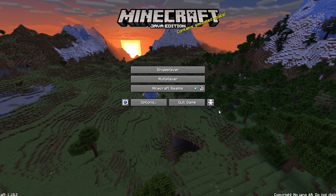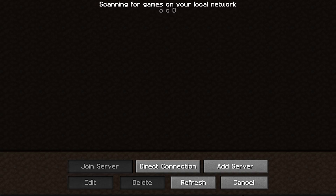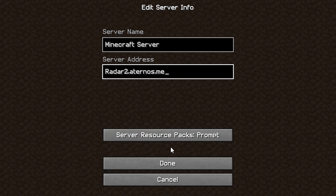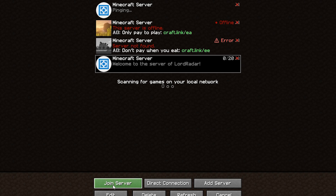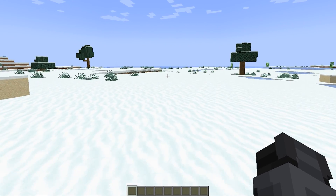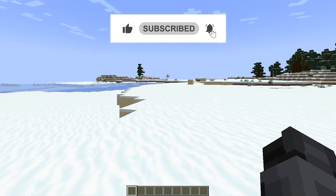Once your server is up, come over to Minecraft and go to Multiplayer. Go to Add Server, paste in your server address, and click Done. Then click it and click Join Server. If you do not have commands, make sure to give yourself commands — I do have a video on this and I'll put it in the top right and in the description if you need it.